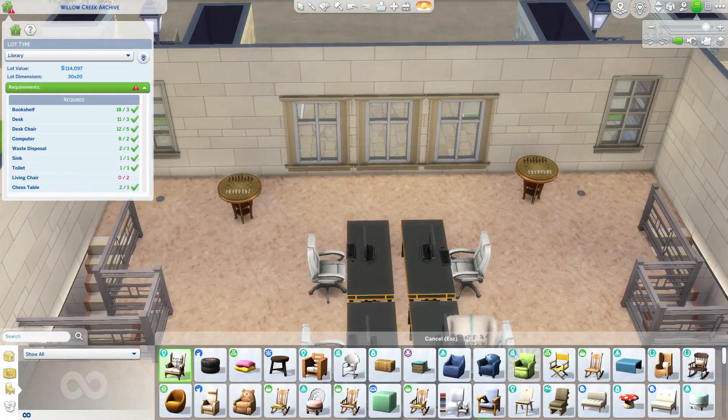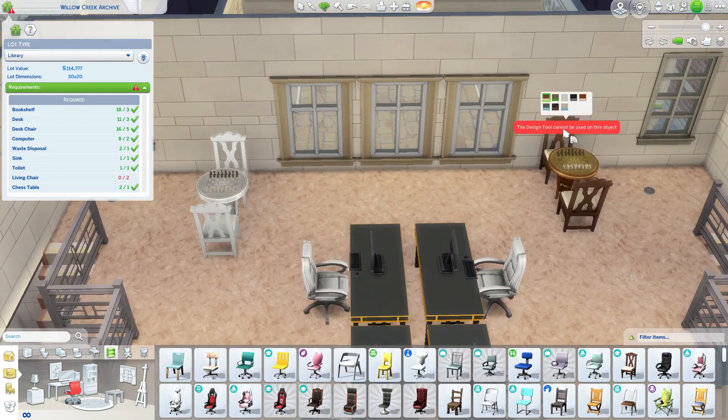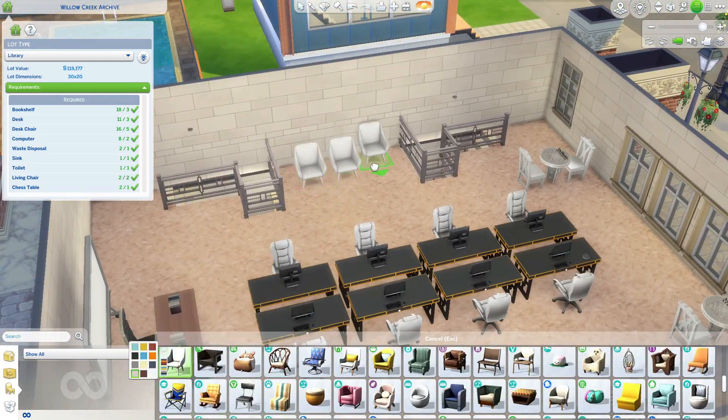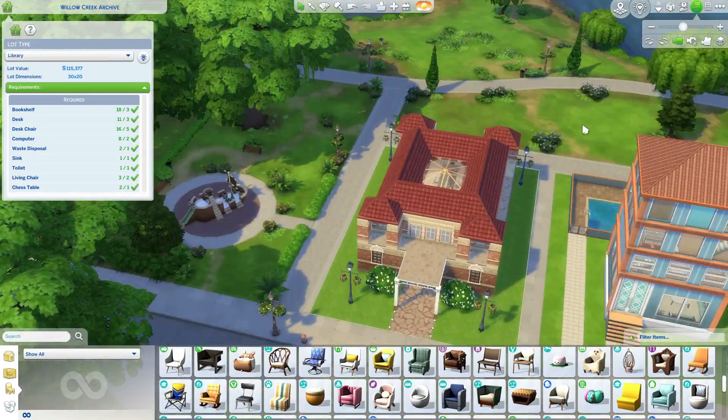The last two things I was missing were the chess tables and the living chairs. So I white-fied them too, and then I found the living chairs — and oh baby, thank you very much.